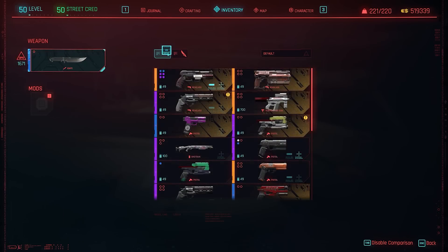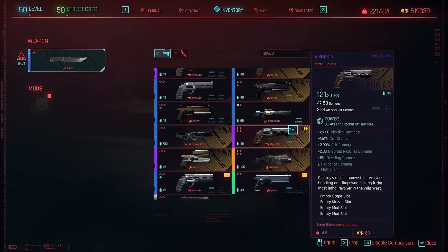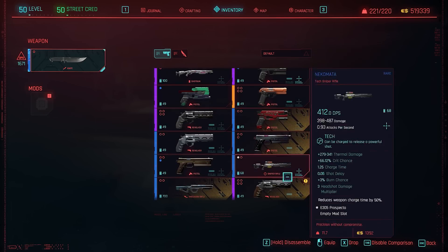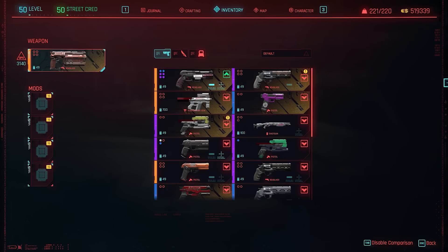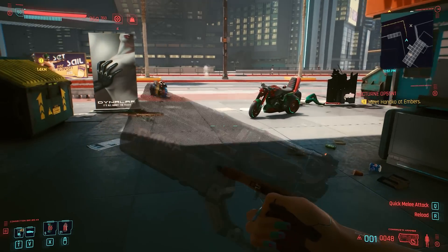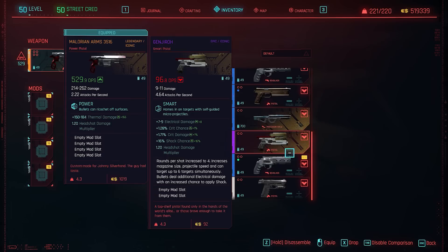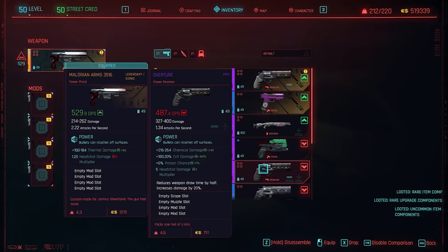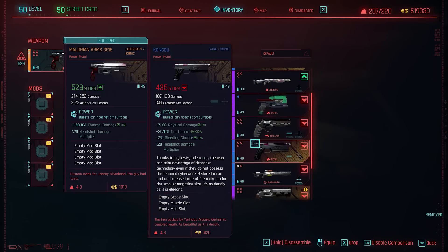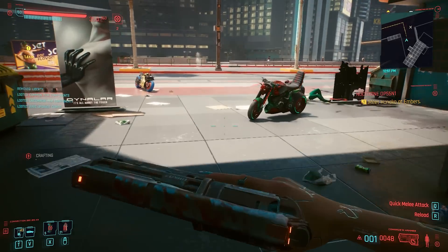There are also some interesting loot changes. Various unlootable items have been fixed. Most importantly, Atom Smasher now drops loot in addition to his access token in the mission once you defeat him. Also fixed is an exploit where players could loot the XBD dealer stock from his body after killing him — that trick no longer works.